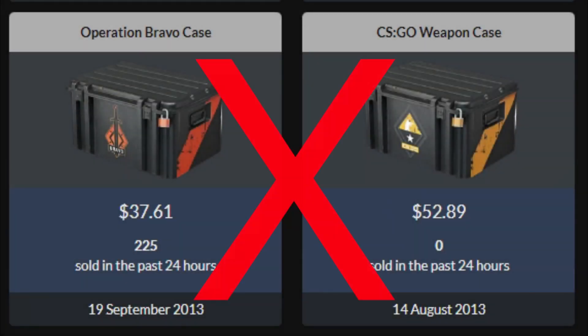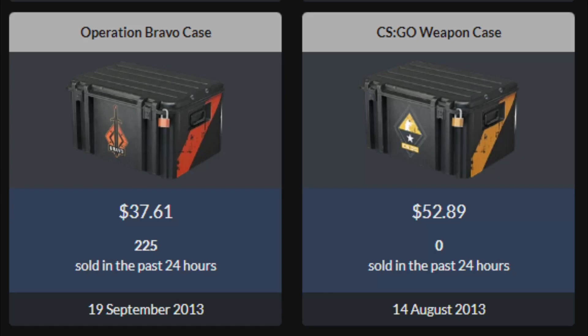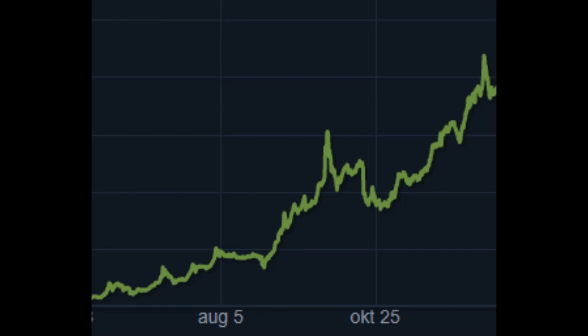I would avoid super expensive cases such as the Bravo, Weapon Case 1, and Hydra case, since cases like these are already at a peak and have been sitting very consistently up there — if you compare them to other cases that have tripled or even quadrupled in price in the same time span.